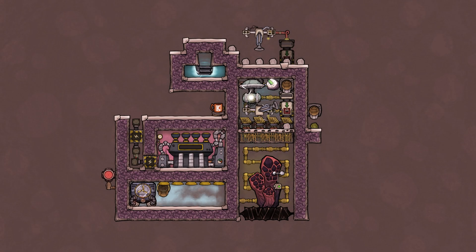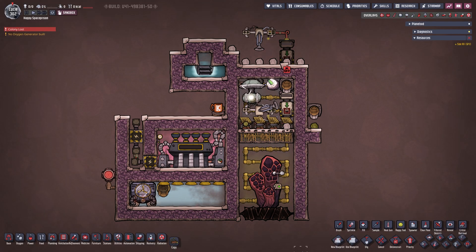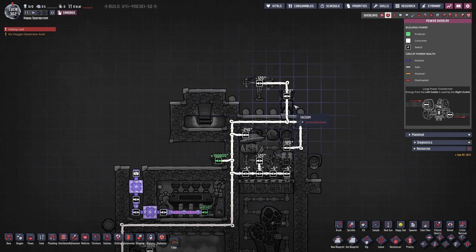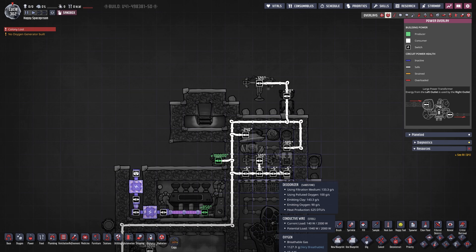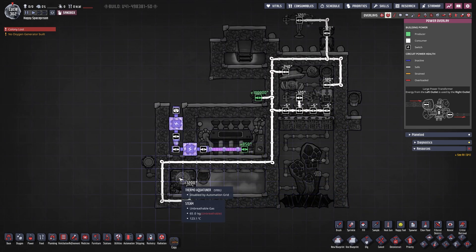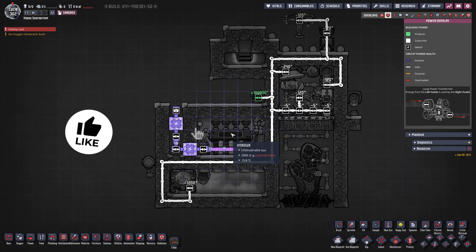Here we are with our hot polluted oxygen vent. Let's turn the overlay back on and pause the game. In our F2 overlay we have power - we're powering everything with a dev tool. Up top I have an auto sweeper and a conveyor loader that brings in sand. You just need to get sand into this chamber one way or another. In the chamber we have a gas pump, another conveyor loader, an auto sweeper, and four deodorizers - those are highly important. We also need a thermo aqua tuner and a steam turbine, preferably sitting in hydrogen.